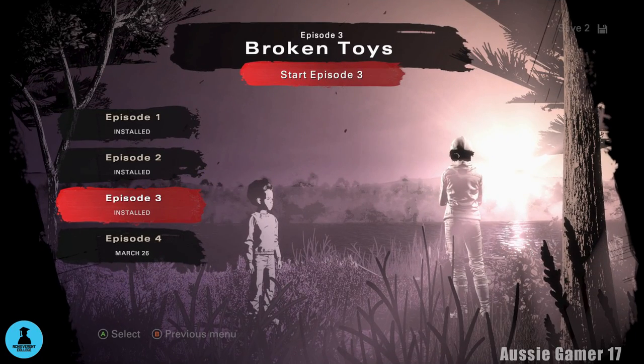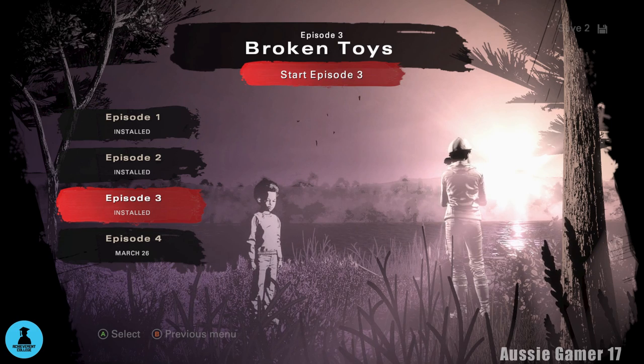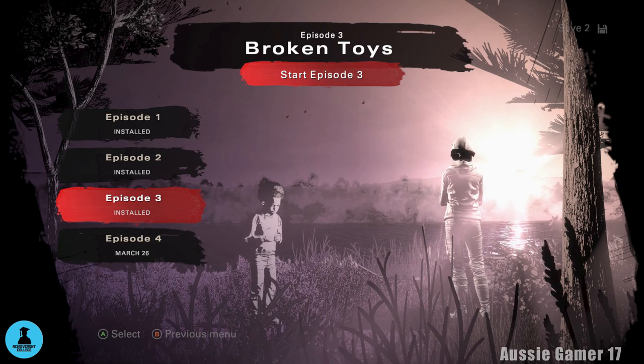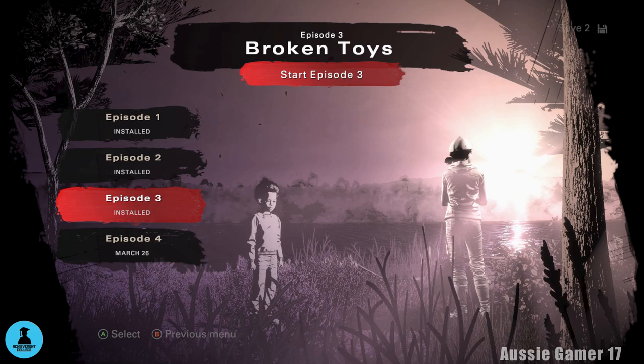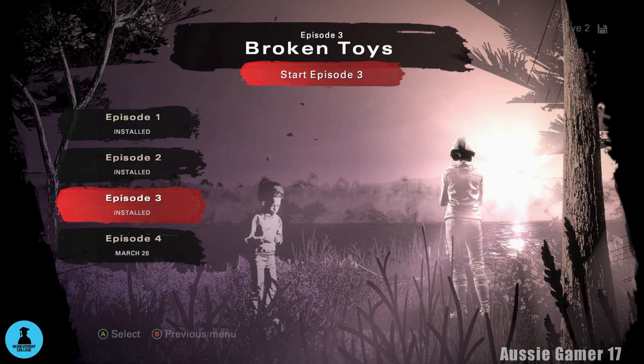Welcome back. This is Aussie Gamer 17 and welcome to another edition of Achievement College, my step-by-step guide where I get you that gamer score. Today we are playing The Walking Dead: The Final Season, Episode 3. Today I am getting all of the collectibles and all of the missable achievements. The video will run in chronological order, so if you follow along you won't miss a thing.